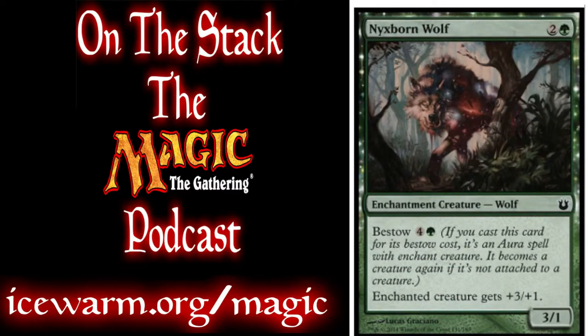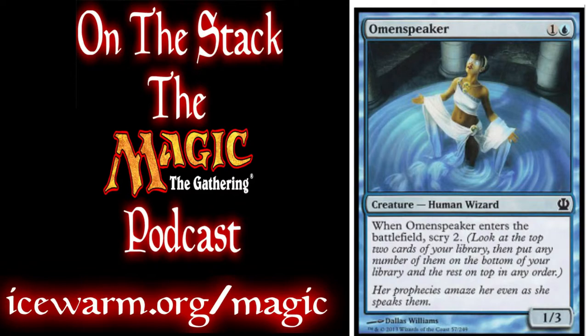We have 2 Nyxborn Wolves. It's a 3/1 creature, or you can bestow it for 4 and 1 green to give a creature +3/+3. When that creature dies, it goes back to just being an enchantment creature. We have 2 Omen Speakers, a 1/3 for 1 and a blue, and it can scry 2 — you look at the top 2 cards of your library and put them on top or bottom.